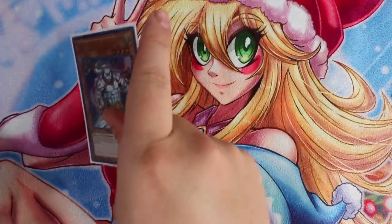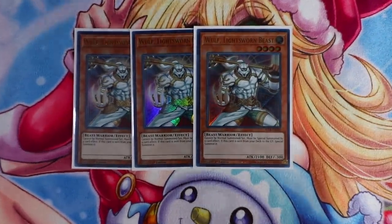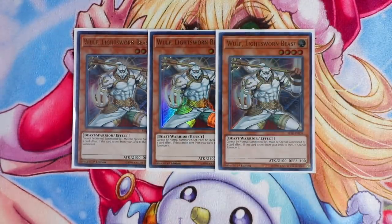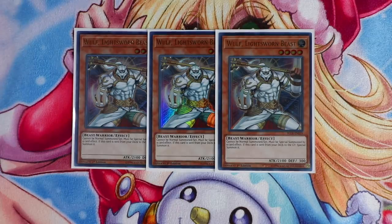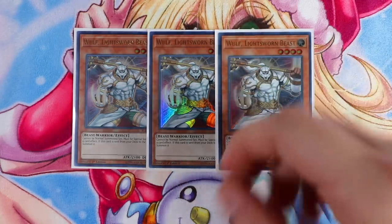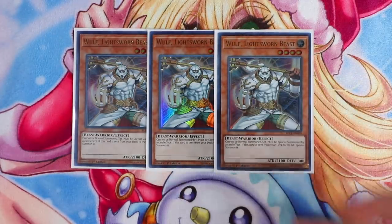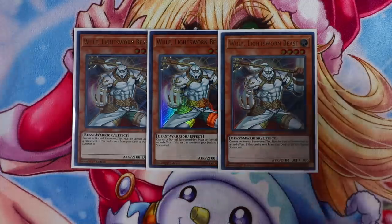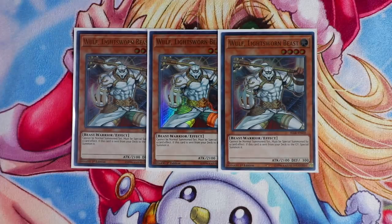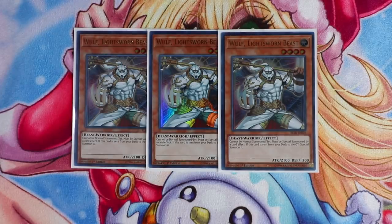Let's start with the monsters. We're going to play the best Light Sworn monster in the deck: Triple Wolf, Light Sworn Beast. This card is one of the main starter cards in the deck - Light Sworn is what it is because of Wolf. That's where this deck gets the name Sack Sworn from. If you mill this card off Minerva, you get to draw one card. Playing a 45-card deck, you have a higher chance of milling this card off Curious and also Minerva.